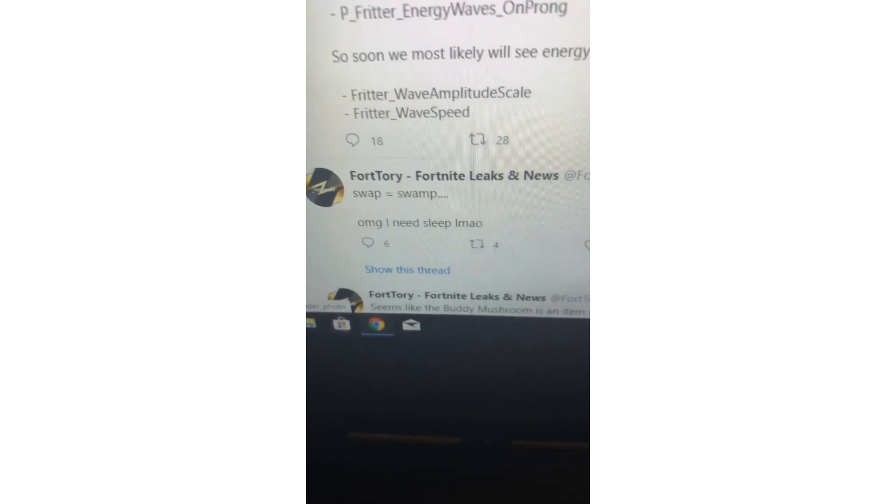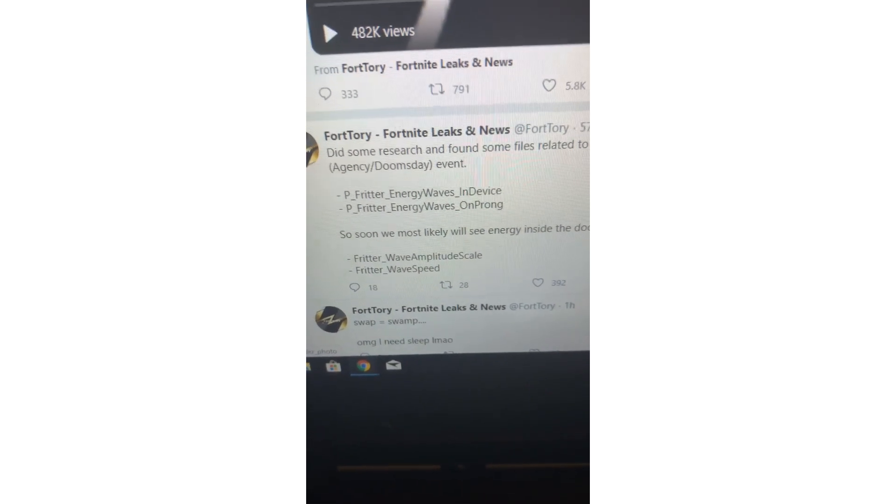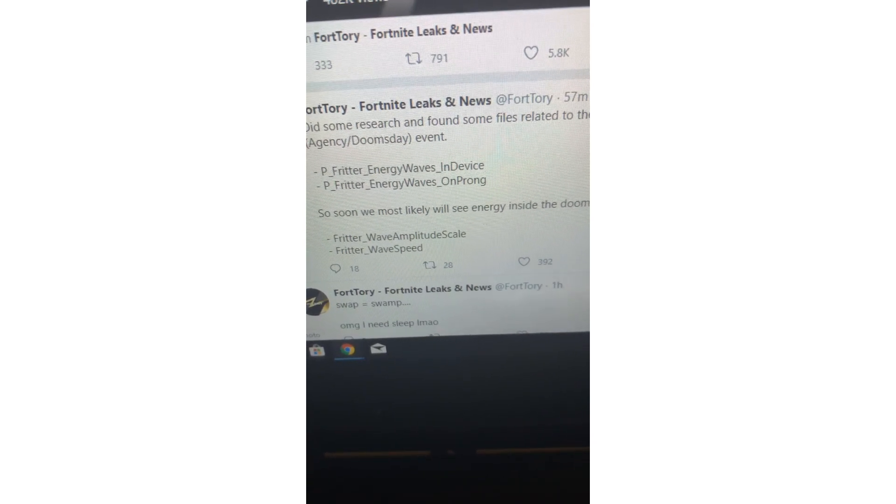Just came back after restarting my computer — sorry about that. More information from FortTory: 57 months tweeted that they found some files related to the Agency event. The variables include 'energy raise angles in device,' 'energy raise on pong,' and 'wave input scale.' So we'll most likely see an agent inside the new state device soon.